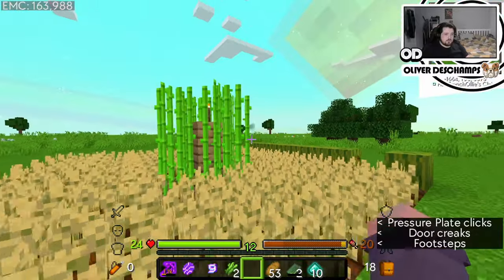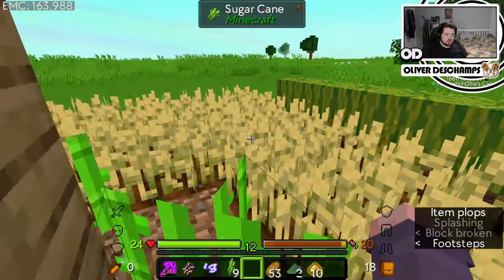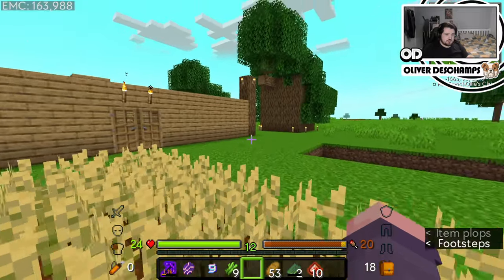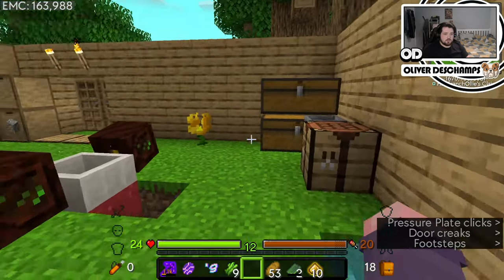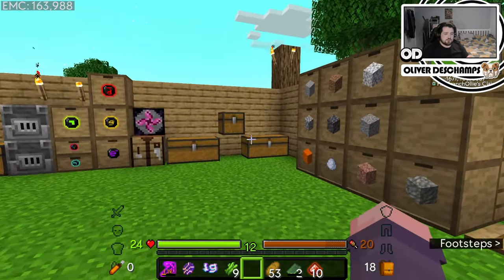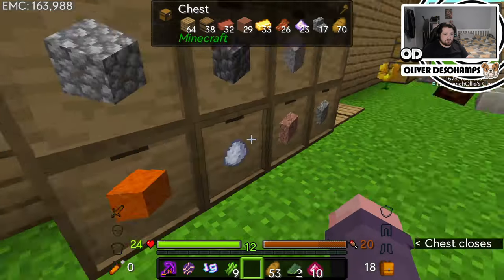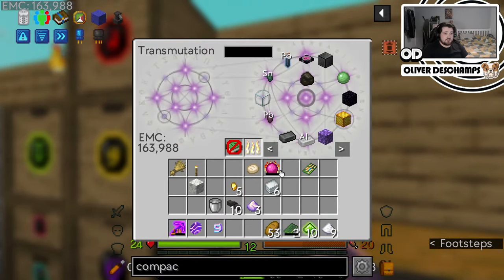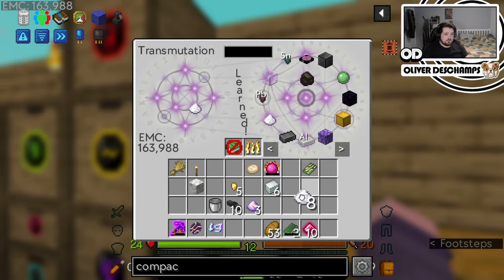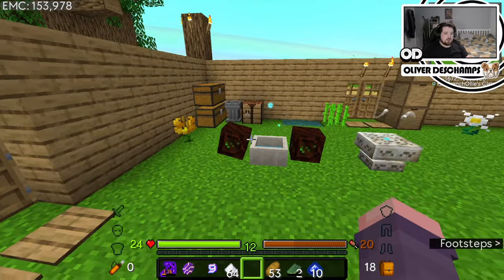Let's come out here real quick and just grab the sugar cane that's here. We definitely don't have enough sugar - almost certainly do not have enough sugar. That's fine. Is this EMCable? No. Sugar is though, and I've put a tablet here, which is perfect. So now we can just burn all of this, grab ourselves a stack of sugar. No problem.